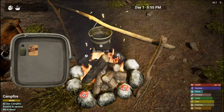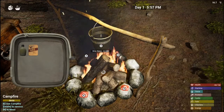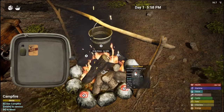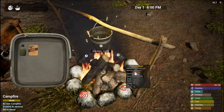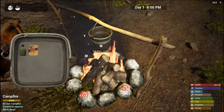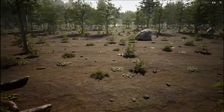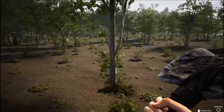On the bottom right you've got all your stats: health, stamina, thirst, proteins, carbs, fat, vitamins, energy. The raw meat shows a minus when you hover over it because it's raw, so we'll wait for it to cook. In the meantime, let's cut down some wood to get that foundation going. The foundation takes six logs.